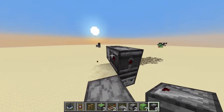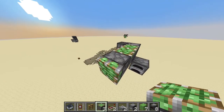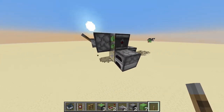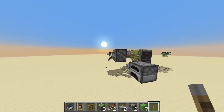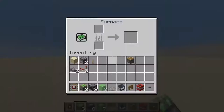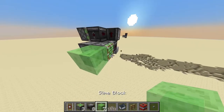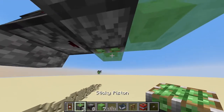Now, another observer here. But this will be the side with the activation, so I'll quickly make that. Piston and lever — and they already have a working activation system, like so. Here, we take our piston and place it here. This is important: sticky piston next to this observer. Slime block here. Slime block in front of the sticky piston, like so.